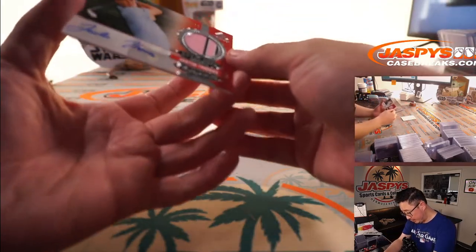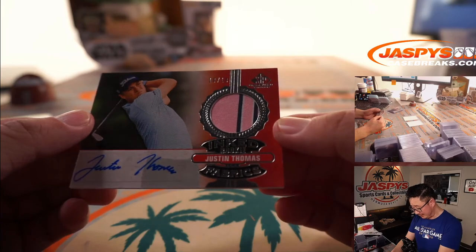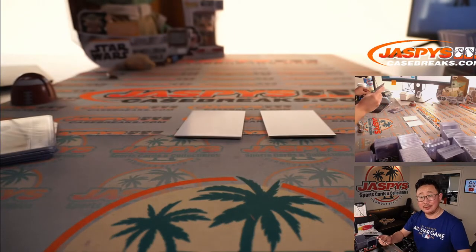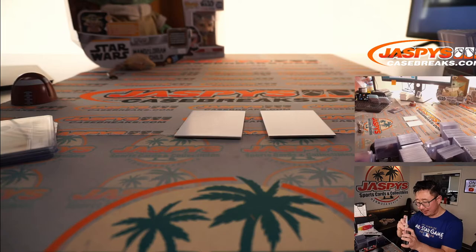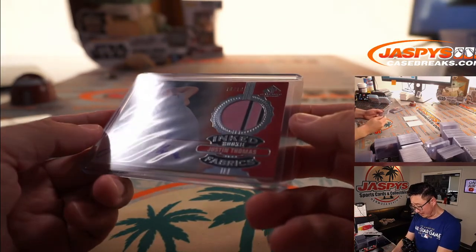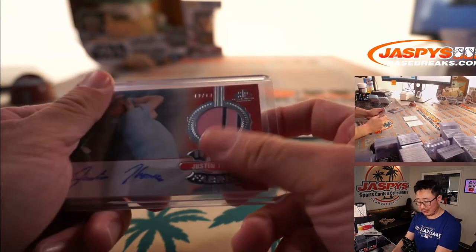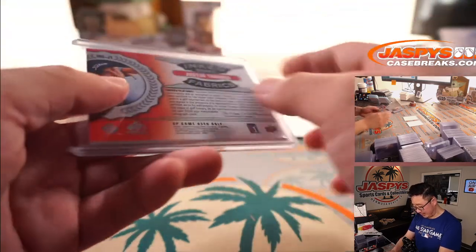Should be another... Oh, nice. There's Justin — that's the last one. Nice Justin Thomas, 10 out of 10 — Inked Rookie Fabrics. There you go, Will. Will's a little bummed because he had to change a tire on his car, but this should make you feel a little bit better — Inked Rookie Fabrics, Justin Thomas. A nice piece of his shirt, and there's his autograph.